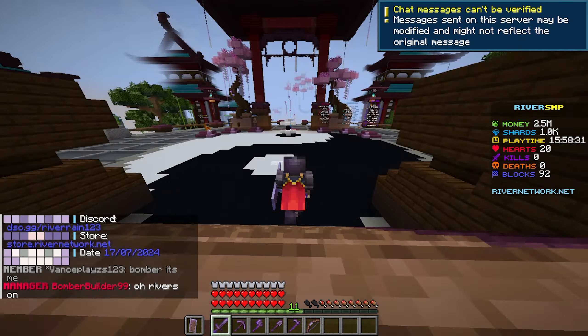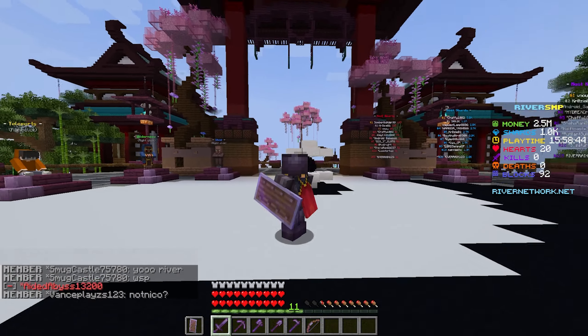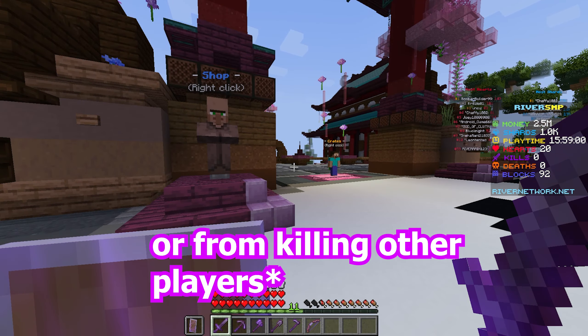When you first drop into the server, this is actually the hub. We actually do have two rows of hearts — that is because this is actually a life steal server. You will only start off with one row of hearts, but you can get more in crates, so be sure to check that out.